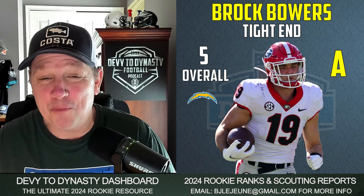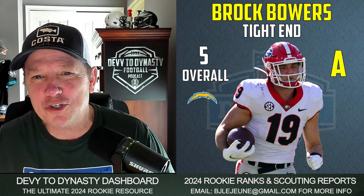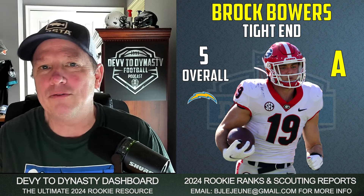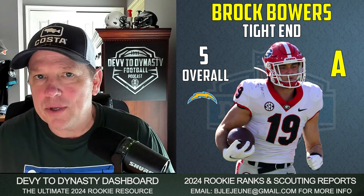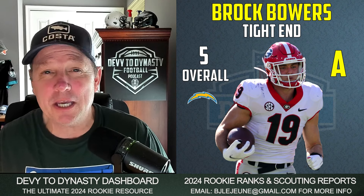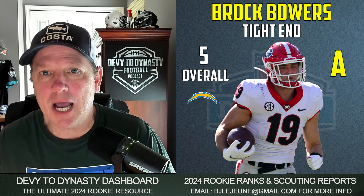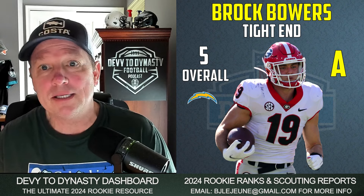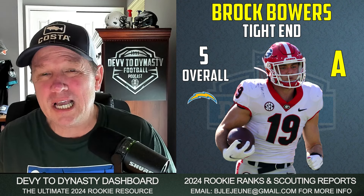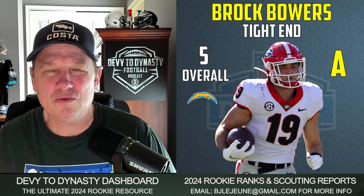Number five overall, Bowers going to the Chargers — I give this an A landing spot. Everyone loves the Chargers landing spot. I really feel like if Herbert is going to take things to the next level, he needs a new set of pass catchers. Bowers is a tight end from Georgia, but he's going to be put out wide — a great possession receiver. This is one of the best tight end prospects to come out in quite some time, since Kyle Pitts probably. Kyle Pitts is a good example of how landing spot matters — going to a dysfunctional organization, he never really came to fruition. Same kind of prospect hype that Bowers is getting.